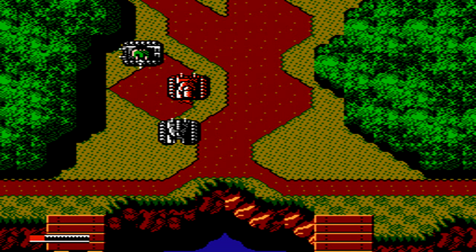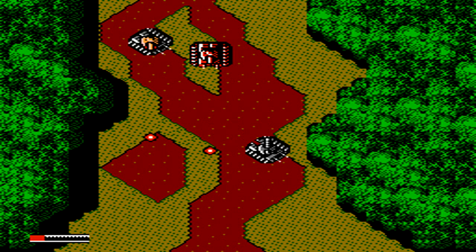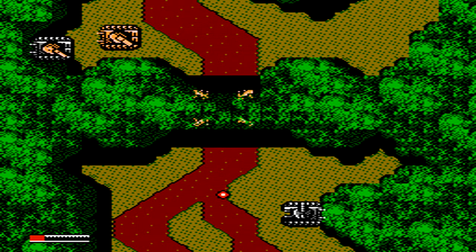Later on in the game, since health is a little bit more scarce, especially in certain forest areas, you'll have to take your time — just take out enemies, then inch a little bit forward, take out a couple more enemies, then do it again and again until you're able to make it to the next section. Moving too quickly upwards will cause too many enemies to spawn on screen, and it can be really difficult to take them all out.